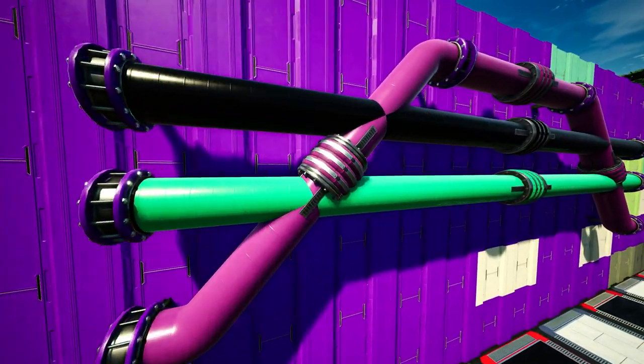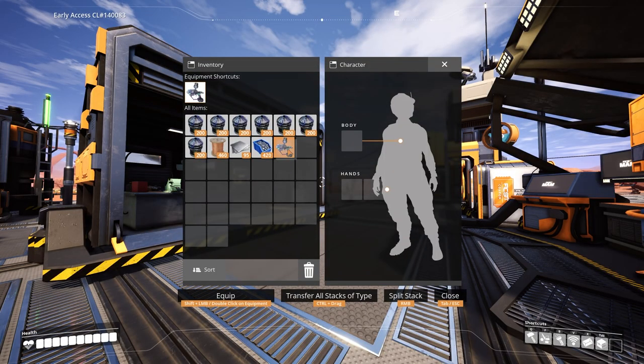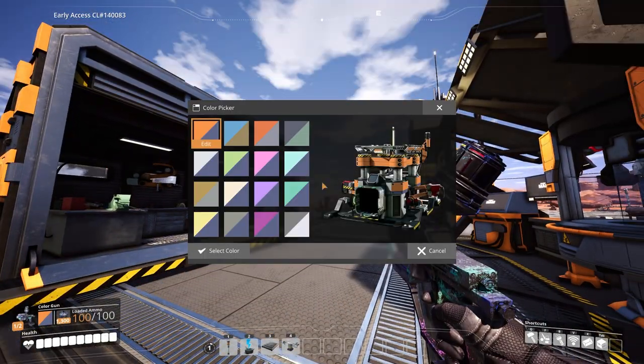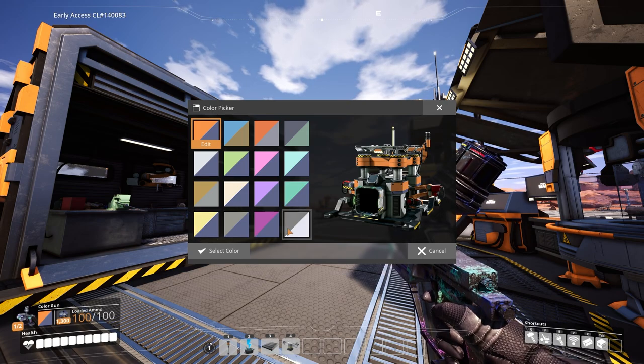But how does paint actually work in Satisfactory and how can you change the default color? First, make sure to have paint cartridges in your inventory, equip the paint gun, hit R to load it up, and then press right mouse button. This is your paint gun menu where you can select the colors you want to use. There are 16 color slots available — this is very important.